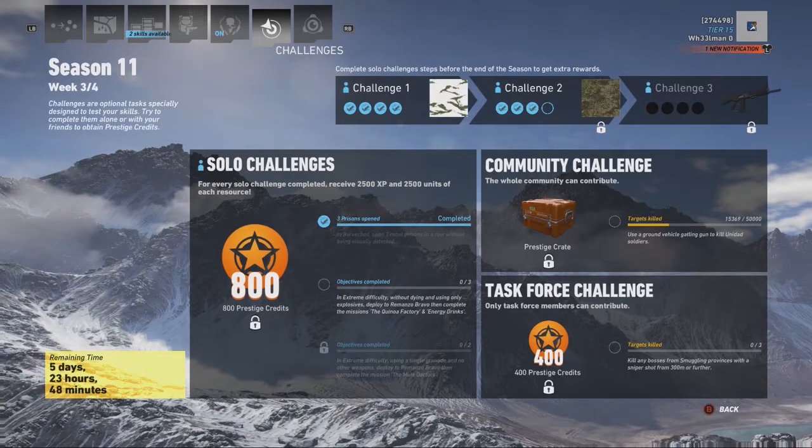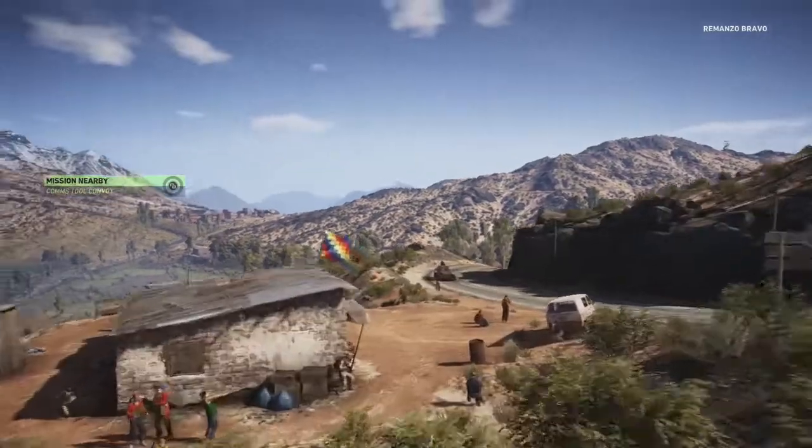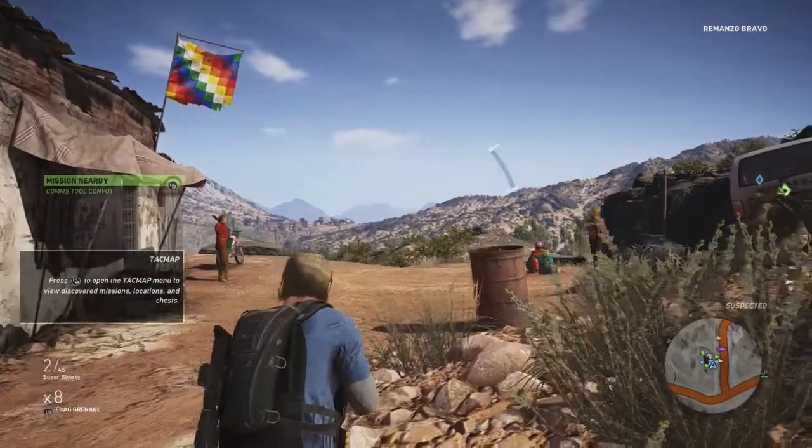Challenge two is, in extreme difficulty, without dying, and using only explosives, deploy to Romanzo Bravo, then complete the missions the Quinoa factory and energy drinks. The trickiest part of this challenge is actually going to be the instant you spawn after you fast travel.